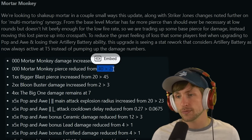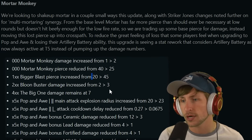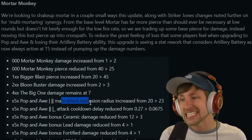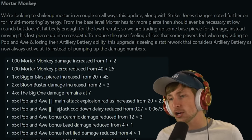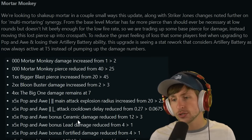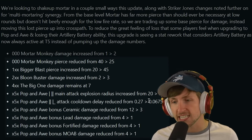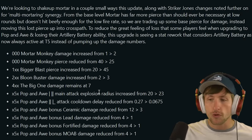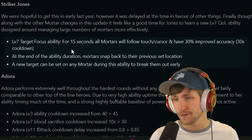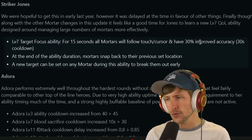Its Pierce was removed by a ton. Bigger Blast Pierce is now increased if you get that. Balloon Buster damage goes to three. Big one damage remains at seven. Main attack explosion radius increased, main attack cooldown delay - ceramic damage reduced a little bit, lead damage reduced, fortified - these have all been reduced. But it doesn't matter because it just does an insane amount of damage. And with Striker Jones, he now has a level seven ability, Target Focus, which allows all Mortar Monkeys to follow the cursor and have 30% improved accuracy.